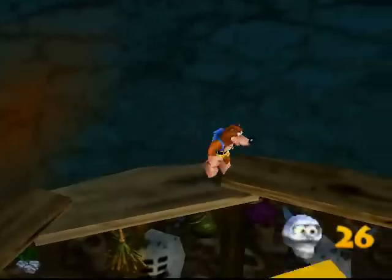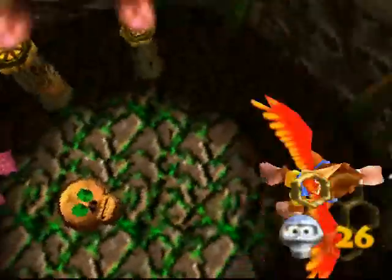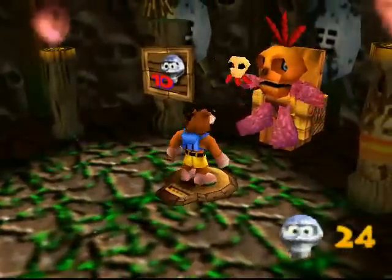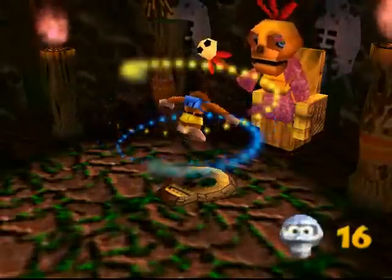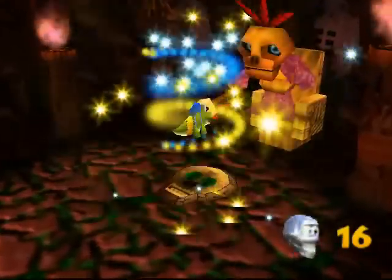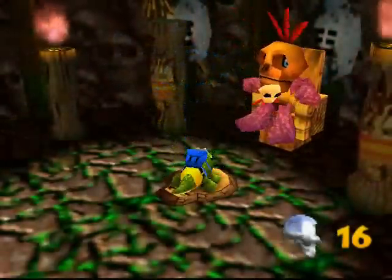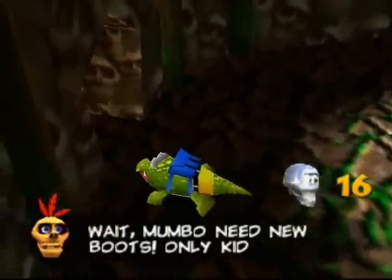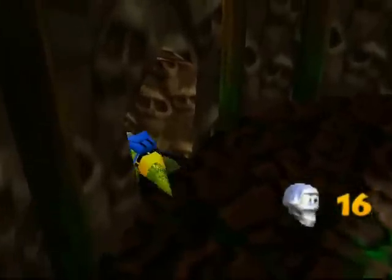Let's try this again but without the fail. I'm just going to line myself up a bit differently — and there you go, that was all that was needed. This transformation costs ten Mumbo tokens. I have seven so far in Bubble Gloop Swamp. And yes, this is the second transformation — the crocodile!